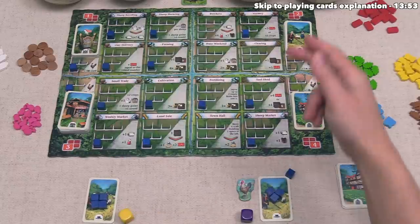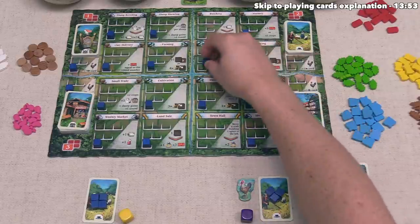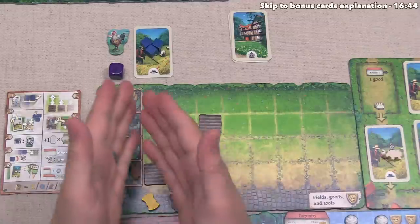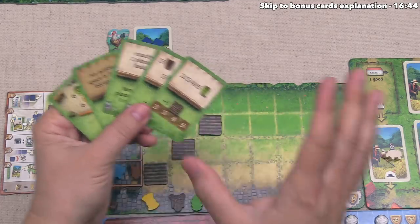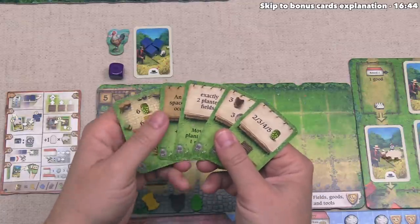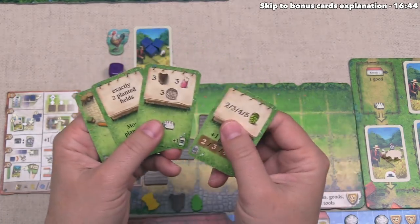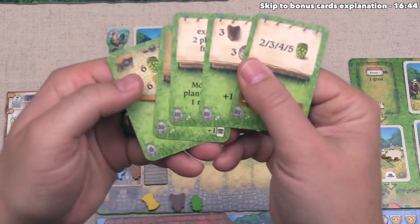We can go again, and there are still a few spots that just take one worker. Let's go over here to busy weekend. That says we can take a milk or a wool, and then we can sow up to two of our crops onto empty fields. Now is the time to take a look at the cards we have in our hand. Cards can be played at any time, whether it is your turn or somebody else's turn, and they all have different requirements. All four of these show this book icon at the top — that means these are thresholds.